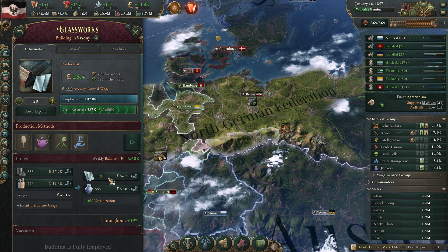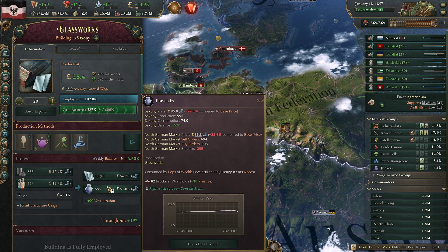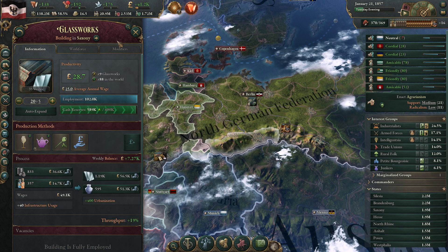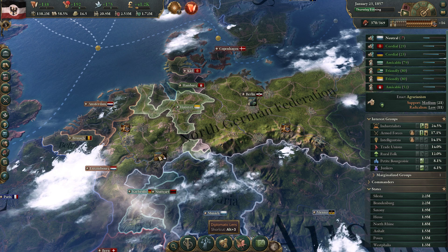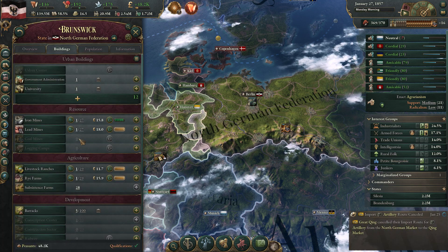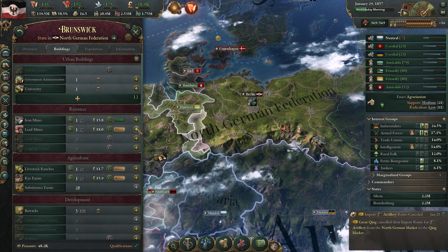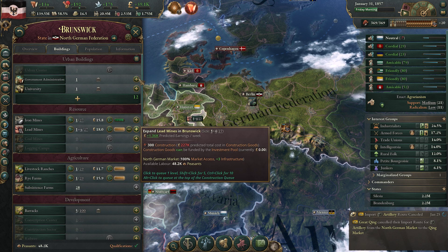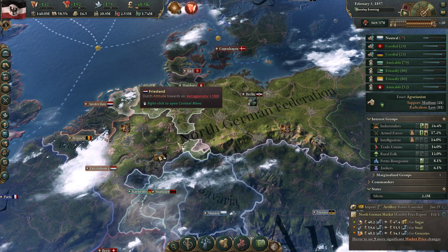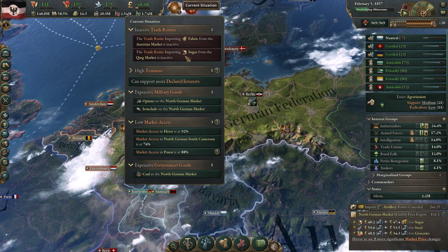Speaking of, how is the glassworks looking? Some stuff we can be building up - we need a little bit more lead, but otherwise we can build that up too. Where are we getting our lead? I think in Brunswick - yes, there are some lead mines here. Let's build up some. Brunswick has been a little bit of a downer because we're not really using that anywhere.